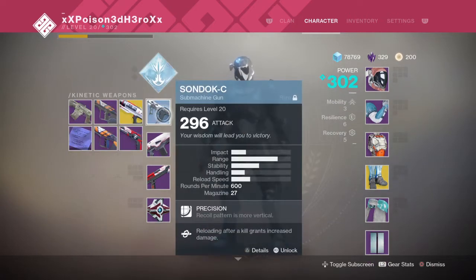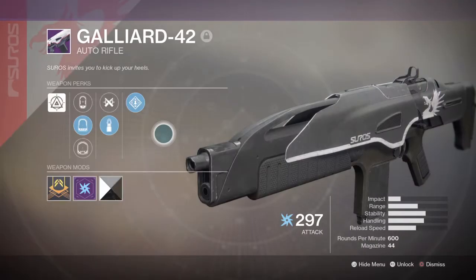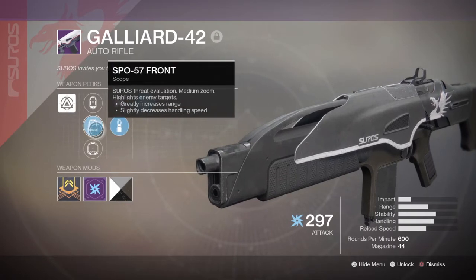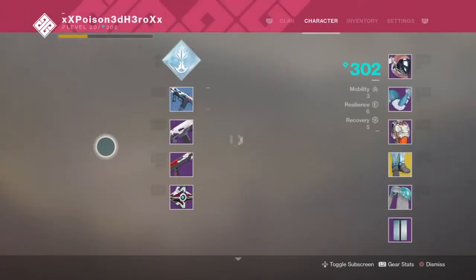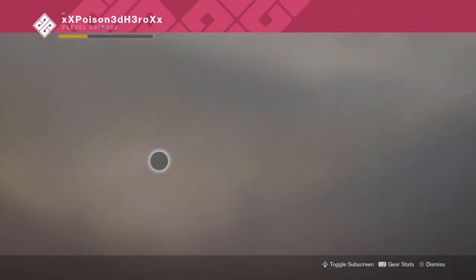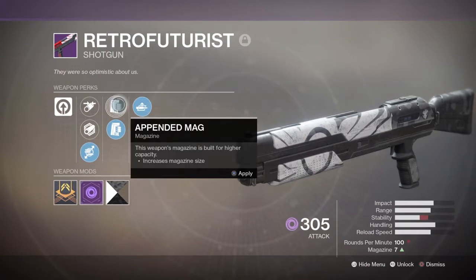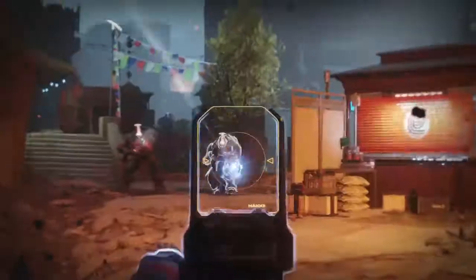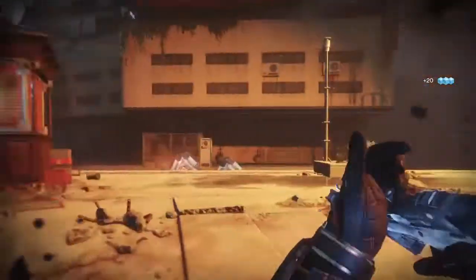The Antiope D has a very low drop rate, so if you can never get it to drop from Banshee, don't worry. There's a mission on Nessus where if you complete it, you'll be awarded the Sondok C SMG — literally the same weapon as the Antiope D. So if you can't get the Antiope D, get the Sondok C, because there's no difference whatsoever, except it's just a blue weapon. Your secondary is the Gillard 42, and your heavy is the Retrofuturist shotgun.